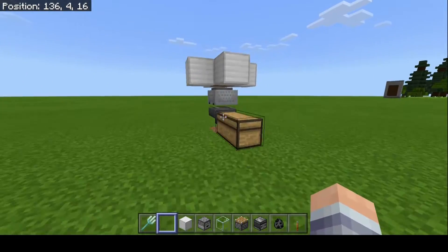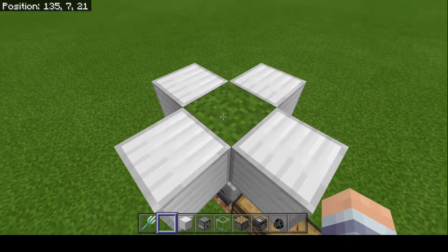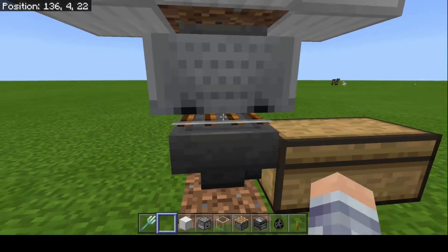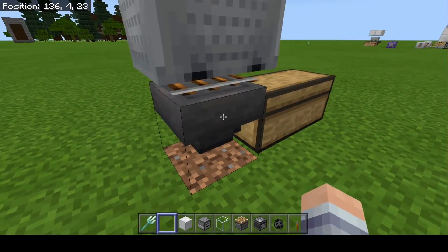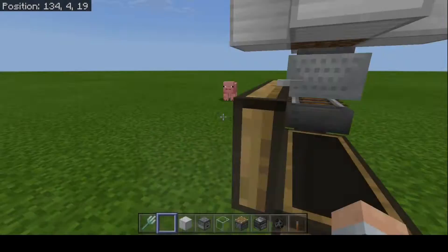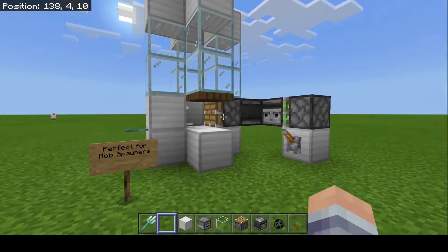To catch the drops from this thing you just need to put a minecart hopper underneath where they die — on top of a rail — and then use a hopper line to take the drops wherever you want. Super easy, super simple, and this is the most basic design.